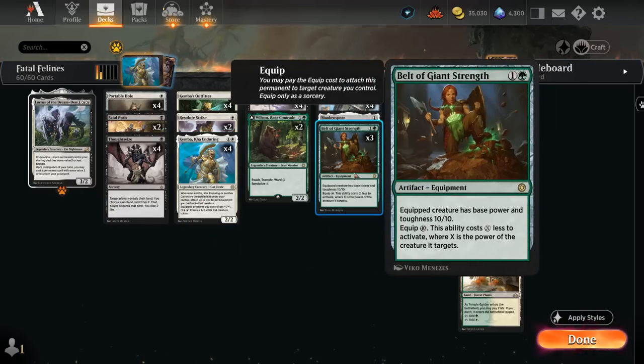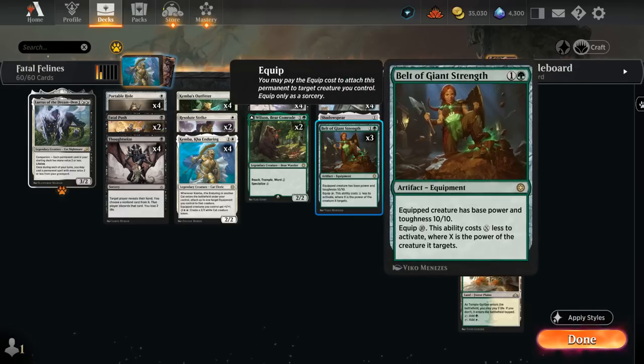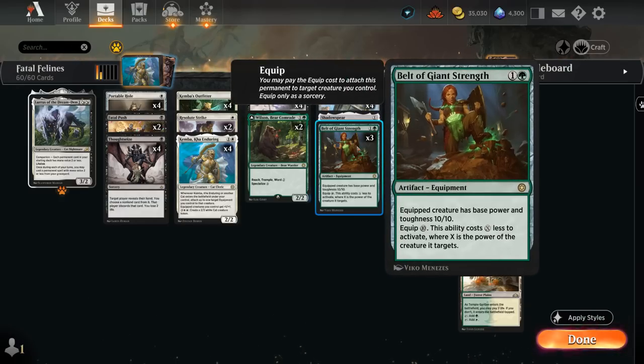We also have three copies of Belt of Giant Strength — two mana to play and normally ten mana to equip, getting an X mana discount where X is the power of the creature it targets. So targeting Kemba would still cost eight mana. The equipped creature has a base power and toughness of 10/10. The Belt isn't as good in multiples as the Hammer, but if we already have a creature equipped with a Hammer, we can equip the Belt for free since it already gets a ten mana discount — quite synergistic if we need to get up to 20 power.